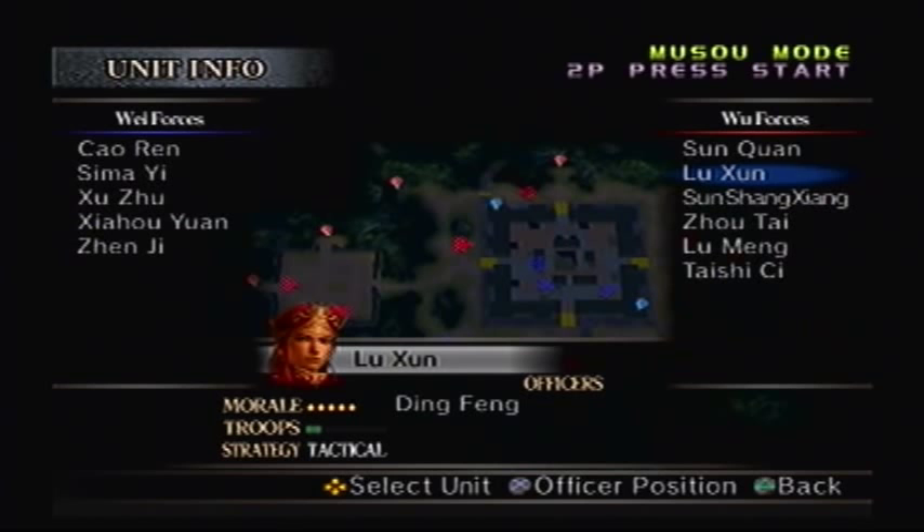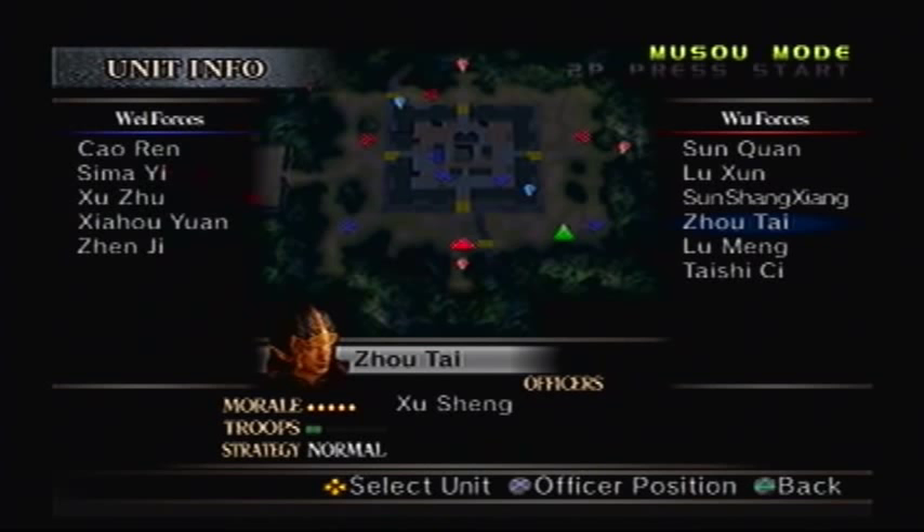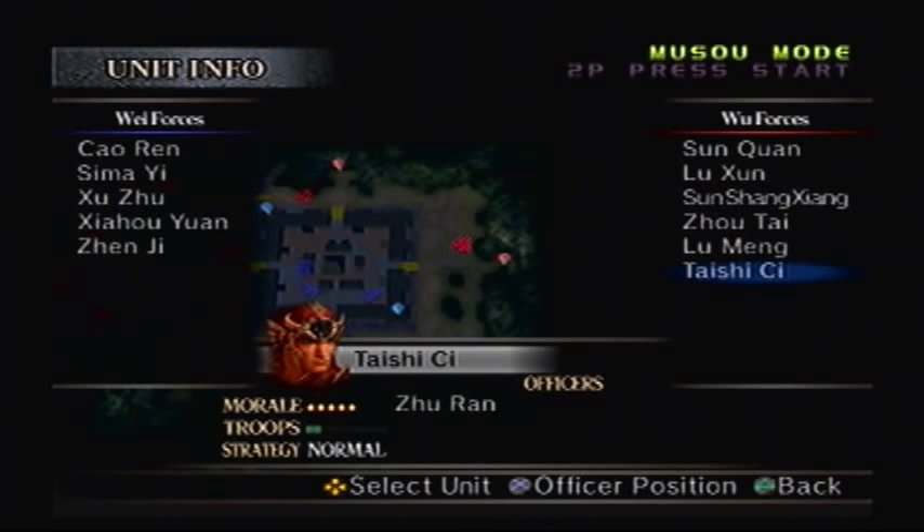So these are our opponents. Sun Quan is the one we gotta defeat in order to win the mission. Lu Xun with Ding Feng is gonna be right there. Sun Shang Xiang is there with Ling Tong. Zhou Tai is over to the south. Lumong is over there — he's gonna start charging whenever things go his way — and Taishi Ci is over to the east.